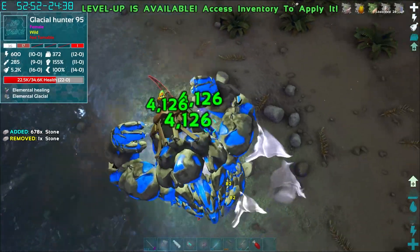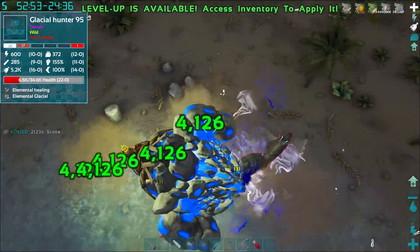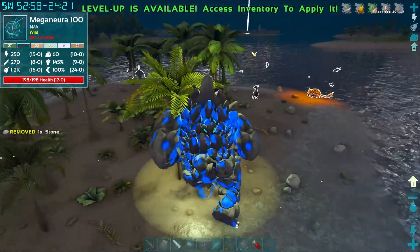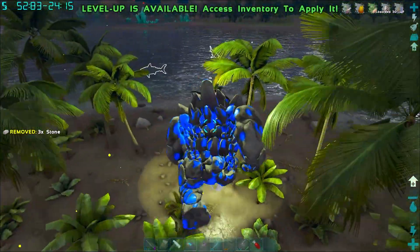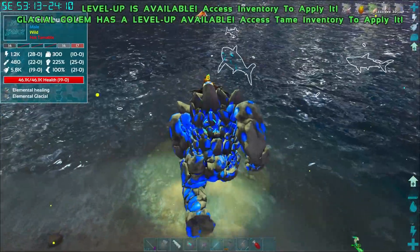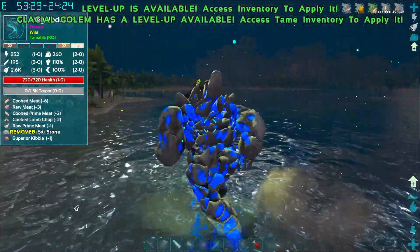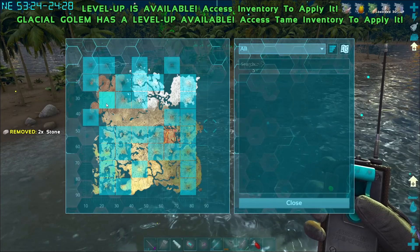We fight a big glacial golem with 40,000 health. I wonder if throwing out a second dino might increase spawn rates — I'll try putting Vapor out too. There are some fish-type hunters but they spawn in and take off too fast to catch. The water might not be the best spot. We decide to head back to the desert where we started.